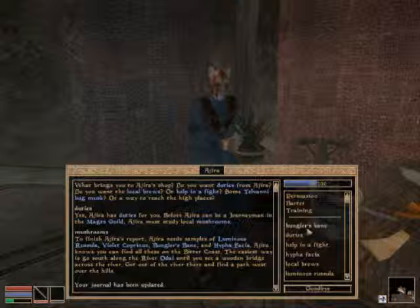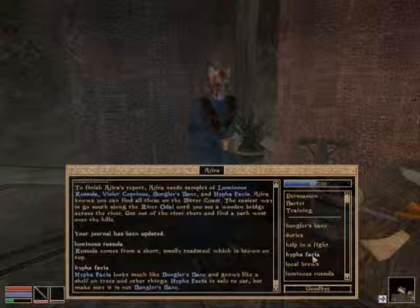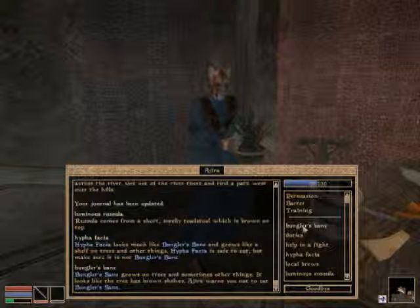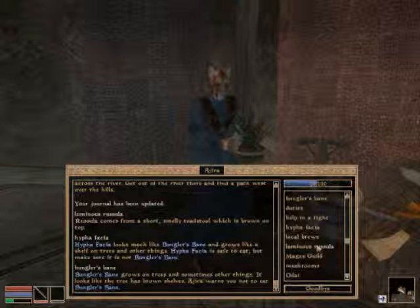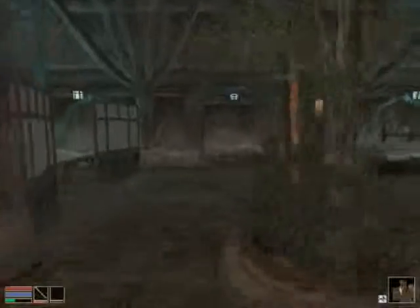Let's see, we need to find Luminous Rosella. We need to go with that. We need to find Bungler's Bane. I hate this first quest. We might actually go with something else — this quest just makes me mad. I might actually do this one off camera, I'm not sure. I haven't decided yet.